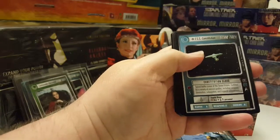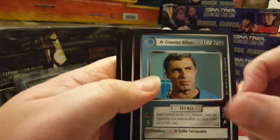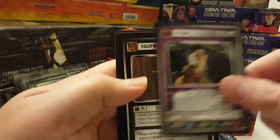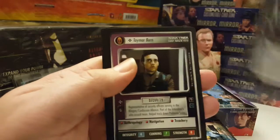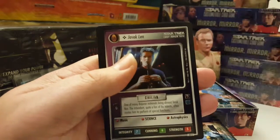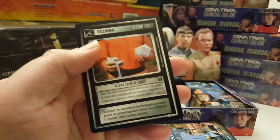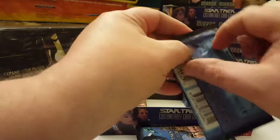Tenth pack: ISS Constitution, Crewman Wilson, Ferengi Whip, Ensign Davis, Gant, Classic Disruptor, Devano, The Emperor's New Cloak, Tamar Byrne, Javik Glenn, and the rare is Kelvin Show of Force — just a regular rare, and I've already pulled a couple of those.